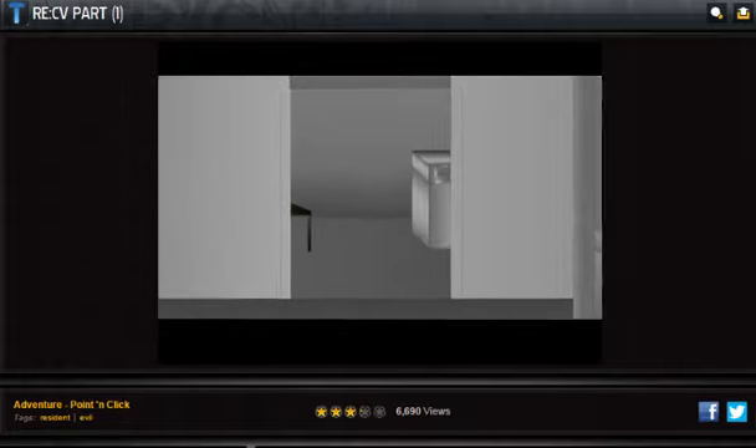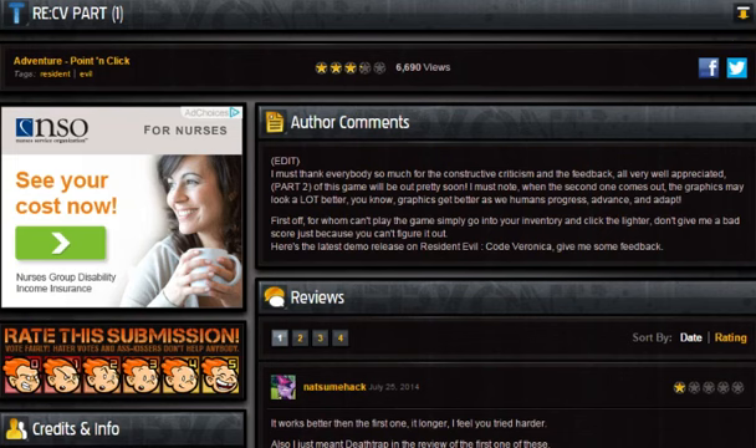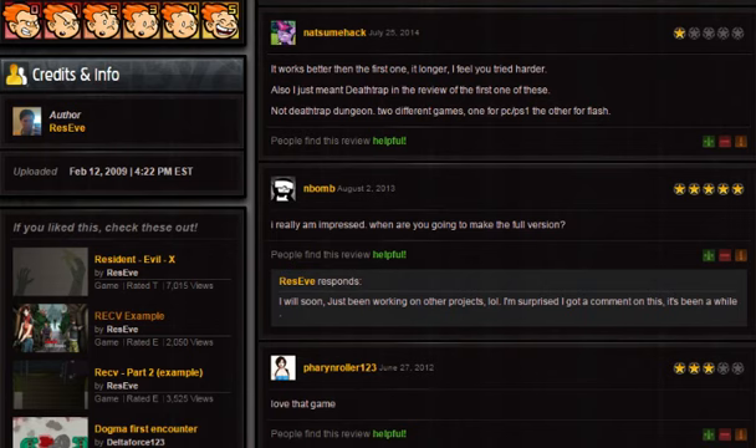That was awful. I got no satisfaction from that. The author says: 'For those who can't play the game, simply go into your inventory and click the lighter. Don't give me a bad score just because you can't figure it out.' Well, why would we need the lighter though? That doesn't even make sense. This was uploaded in 2009. What are the odds the sequel actually improved at all? Well, this person says they're really impressed — that comment was from 2013 — and the developer replied 'I will soon, just working on other projects.' Four years later he's still working on it apparently.